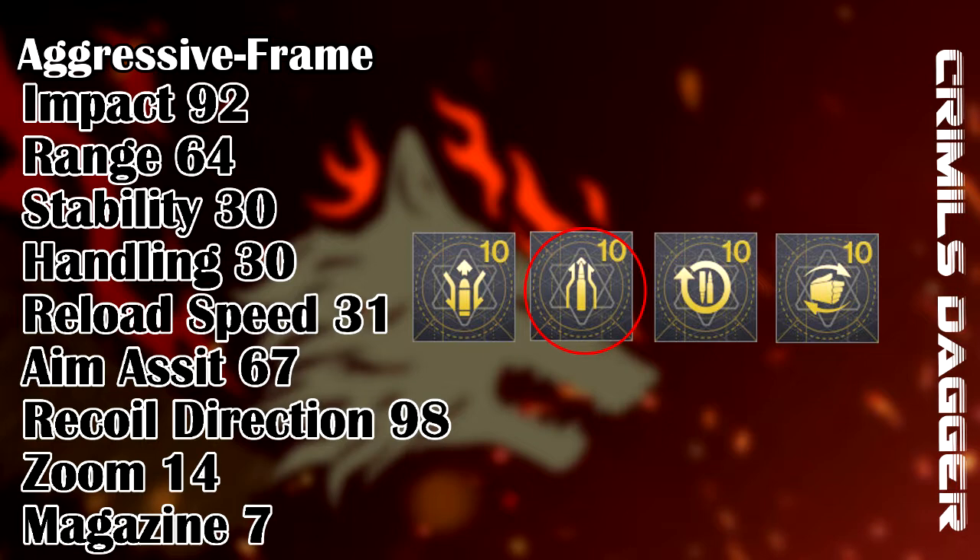Every bit of stability given to the weapon will help with smoothing out your shots, and in the crucible the first shot that lands is the one that dictates who is the victor. If you don't manage to get a stability masterwork, your next best choice would be a handling masterwork for faster accuracy and ADS speed, or a reload masterwork but only if you have something like Kill Clip to benefit the weapon. For mods, I would recommend the top three: Sprint Grip, Radar Boost and Radar Tuner. These are the best mods in my opinion, and counter ballistics mod isn't needed because the verticality of the weapon is already good.